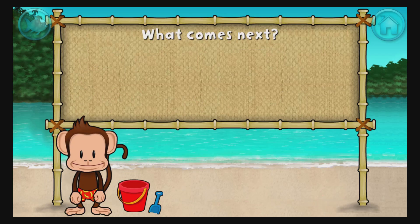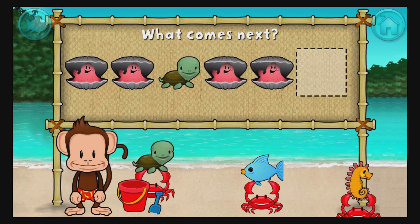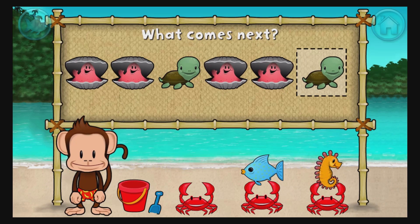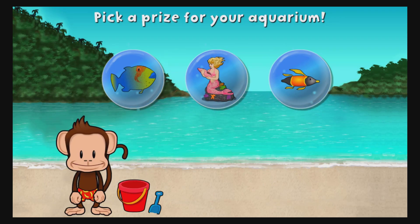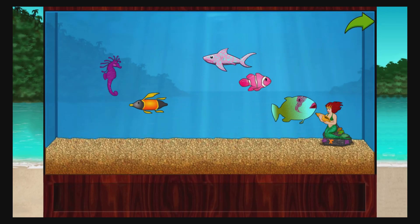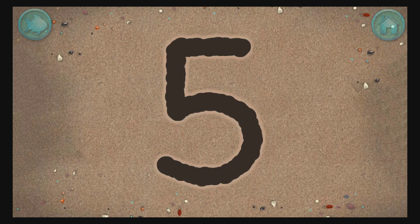Here's a pattern: clam, clam, turtle, clam, clam. What comes next? Turtle. That's right. The pattern is clam, clam, turtle. You won a prize. Add things to your aquarium by dragging them from the tray. Touch the arrow to get back to the beach. Write the number 5 in the sand. Great writing.